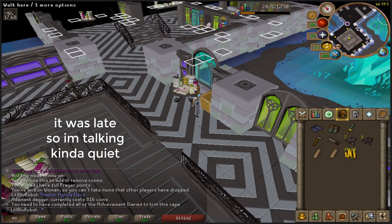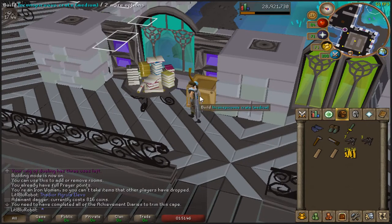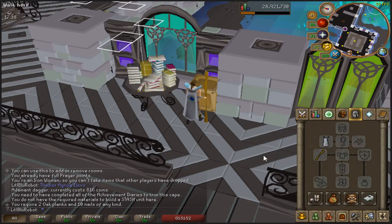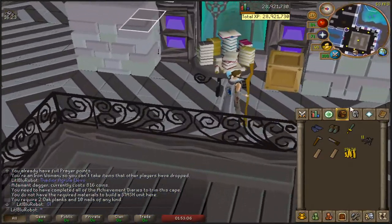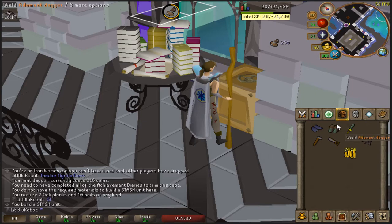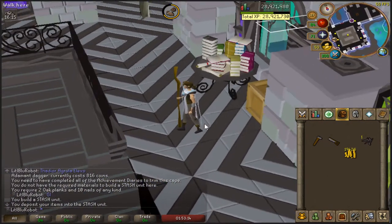I got the addy boots recently, but they need to be the same kind of nails. Now that I have the right nails, I can build the last medium stash unit. There we go - I now have a stash unit for every medium clue, meaning there isn't a medium clue step that I can't complete.